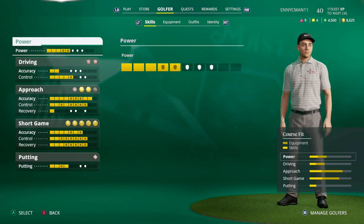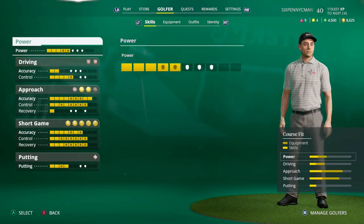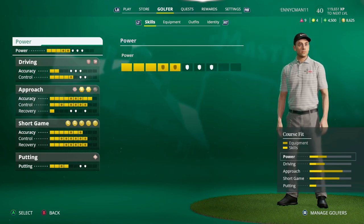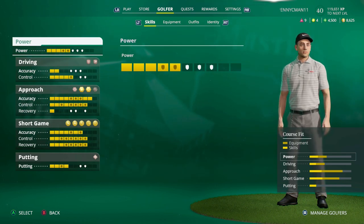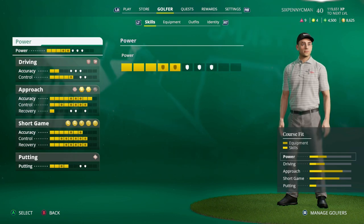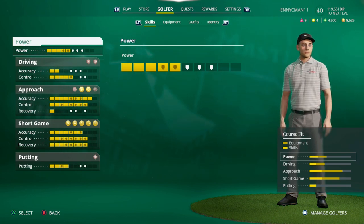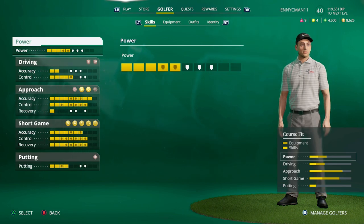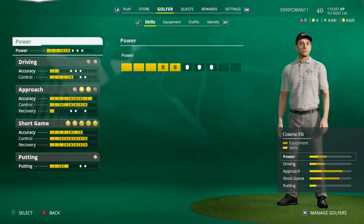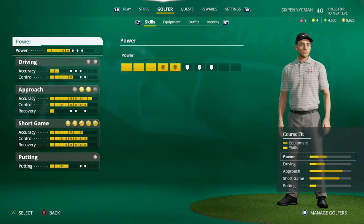Let me know what areas you're focusing on in the skill tree. Did you focus on power first, then a little putting to unlock the Texas Wedge, then accuracy and control? The key things are approach accuracy, approach control, short game accuracy, and short game control — do not overlook those. You want that dispersion zone as small as possible. Driving control I wouldn't prioritize much, but power is important — spec into level 3 power as quickly as you can.